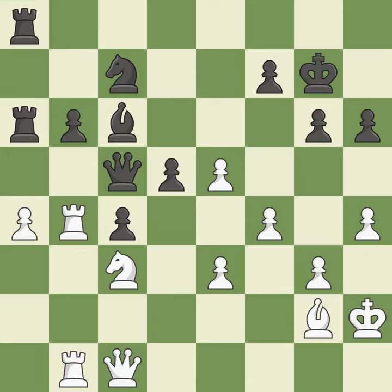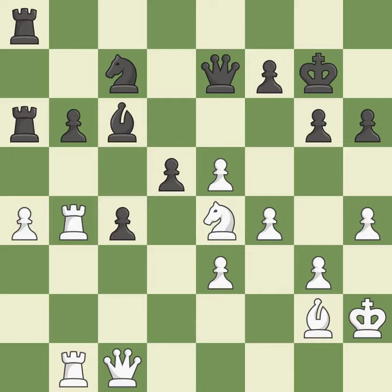This loses material. This threatens to create a passed pawn — it is an inaccuracy. That was a truly amazing move. This is the only good move — it is brilliant. This threatens to create a passed pawn. This permits the opponent to take an outpost with the knight — it is an inaccuracy. This requires an outpost: a square currently in play where a pawn cannot push the knight off.